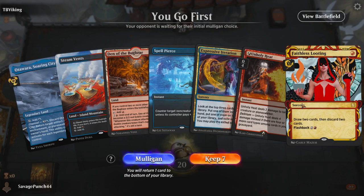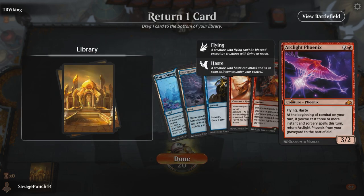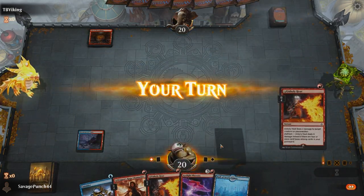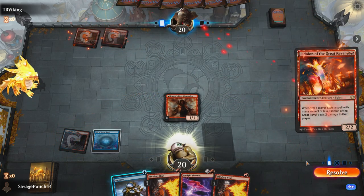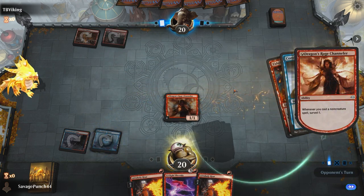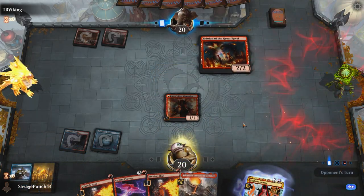Back to the game. We're on the play and this opening hand has nothing going on, so we decide to mulligan. Our next hand has some early interaction in DRC, Unholy Heat, and Consider, so we bottom a Phoenix and keep the rest. We start with a tapped Stormcarved Coast and our opponent plays Den of the Bugbear and passes. We play Hall of Storm Giants into DRC, holding up mana for our Consider. Our opponent goes Mountain into Eidolon of the Great Revel, letting me know it's a mono-red burn list. We cast Consider in response to avoid the Eidolon trigger, surveilling away a Faithless Looting from DRC and surveilling another DRC, drawing into Sokenzan and letting Eidolon resolve.